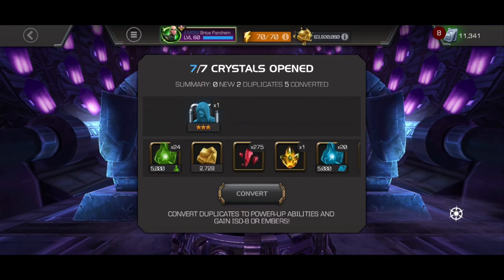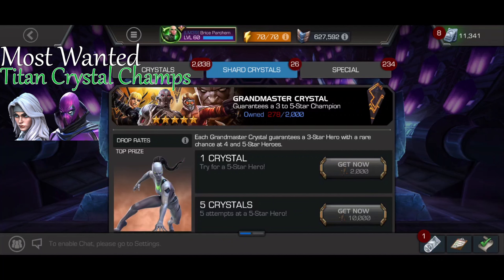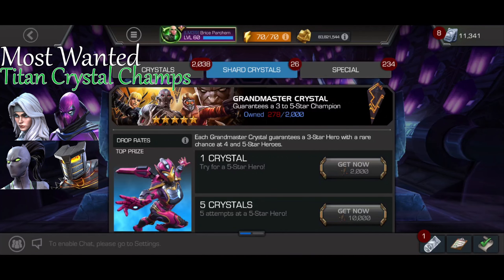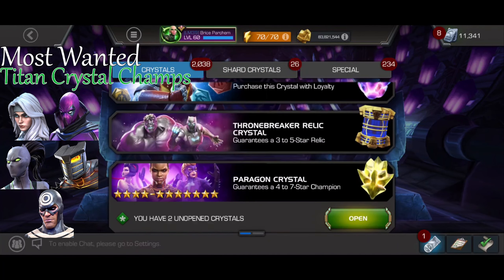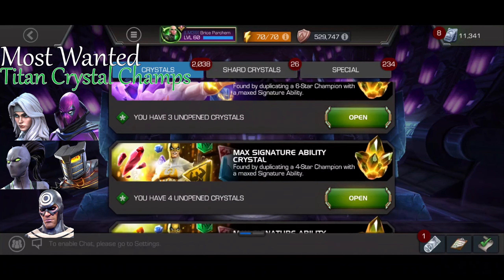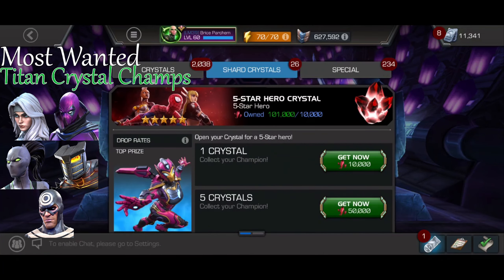We're going to have some most wanted champs on the board. My most wanted Titan crystal champs would most likely be Silver Sable, Prowler, White Tiger, Destroyer, and Bullseye. The bottom three champs are just champs I don't have in general, and potentially could use for something interesting. Silver Sable and Prowler I think would be pretty good battlegrounds defenders, which would make them a little annoying in the upcoming meta.